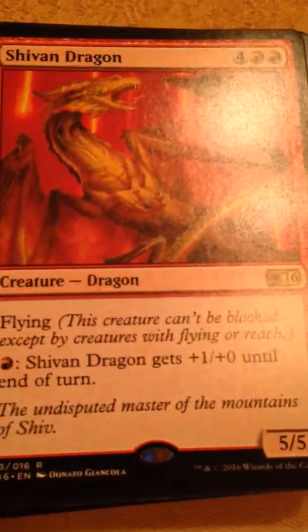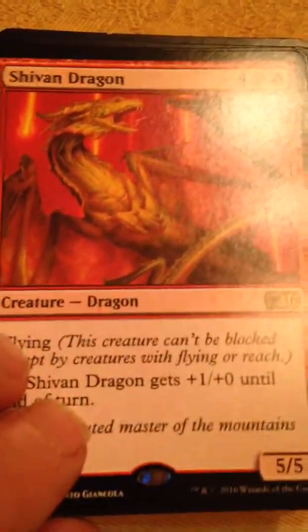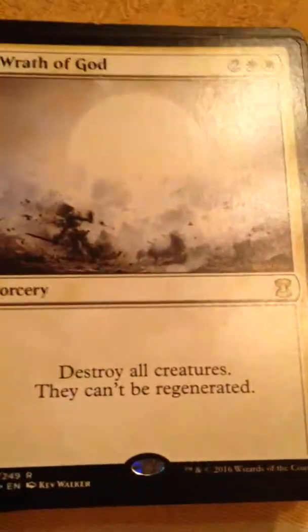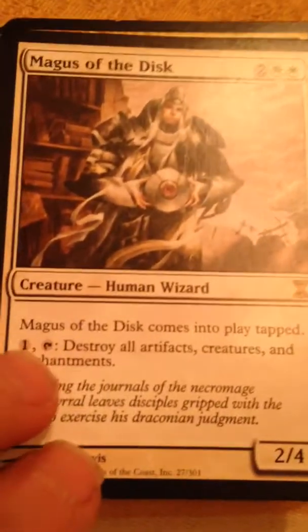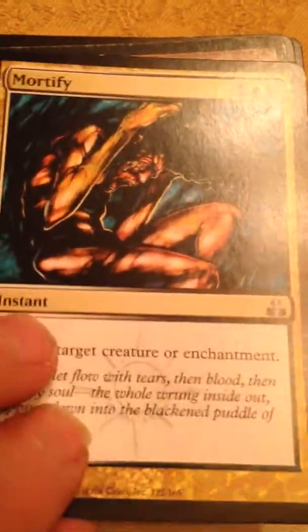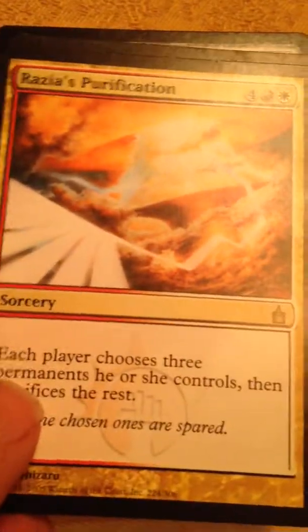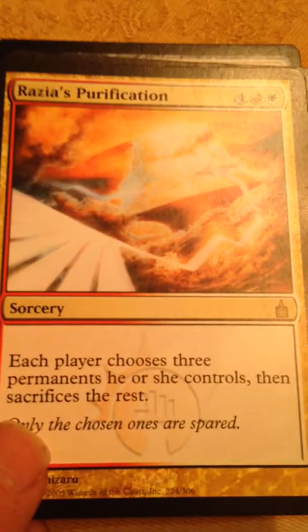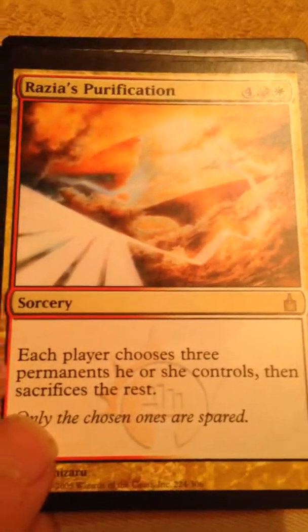Goldmere, Sivan Dragon, Forgotten Sanctuary, Wrath of God, Magus of the Disc, Mortify, Snow Covered Mountain, Razia's Purification — this is one of my favorites: keep three permanents and then sock the rest.